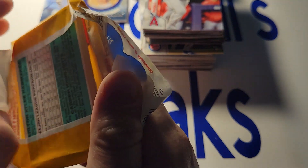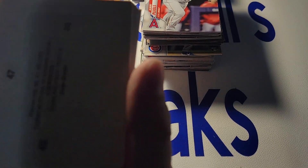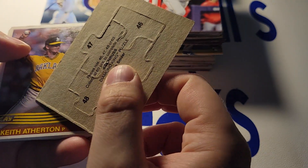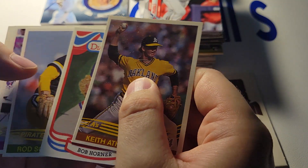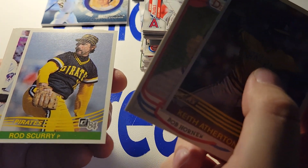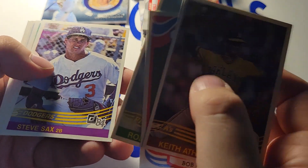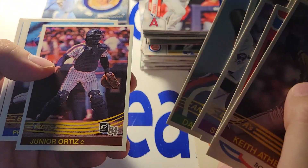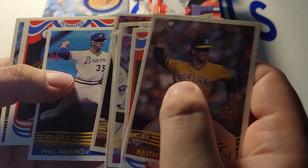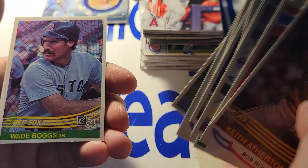Here's our 84 Donruss pack. Let's see — it'd be something if we got the Mattingly. I'm gonna go slow. Bob Horner. Never ripped an 84 Donruss pack before. Definitely a great design.